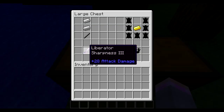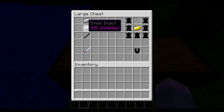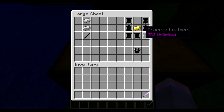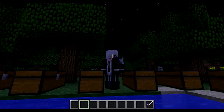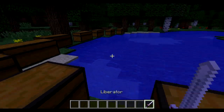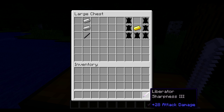The next item is the Liberator with Sharpness 3, made by one Dark Handle, one Steel Ignit, and one Iron Ignit. The other item is the Black Worm Coat, made by seven Charred Leather and a Gold Ignit in the middle. This is what it looks like when I put it on — looks pretty badass. And here's the Liberator — pretty cool and pretty strong sword.